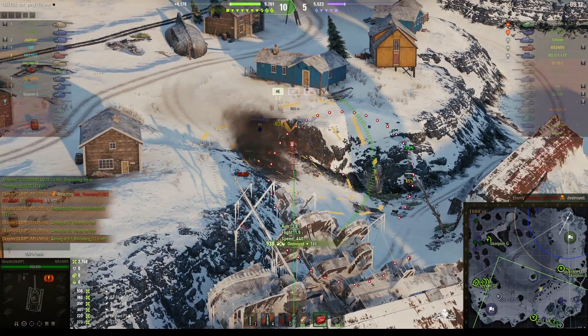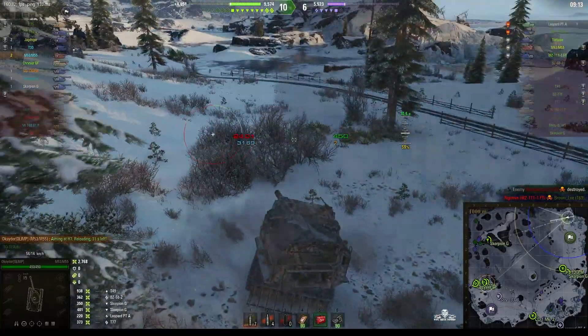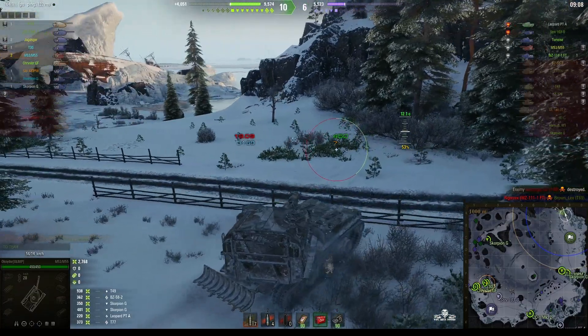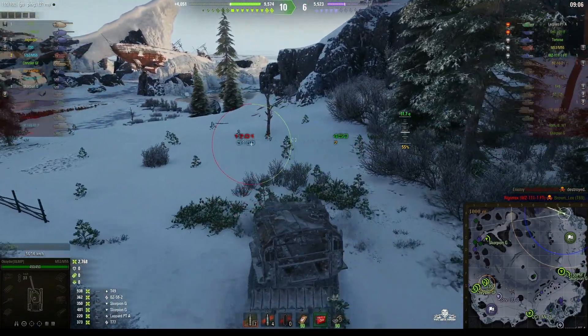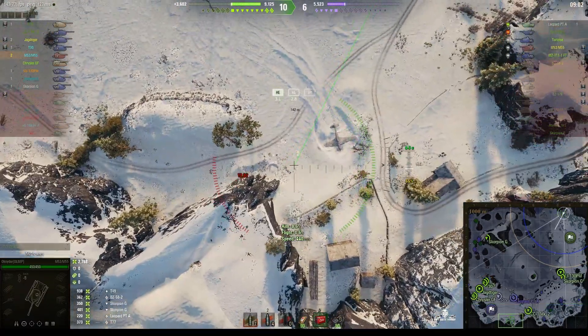Kill shot! It went straight through the armor — 938 hit points, one-shot kill. He had suffered damage from a previous shot, but the first time Oxidor fires at him, he goes straight out of the game and back to the garage.